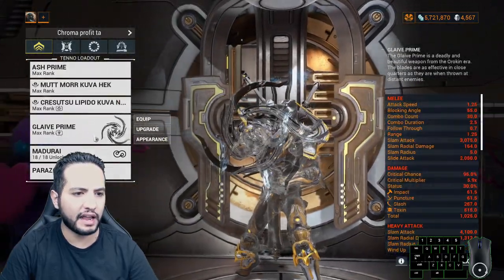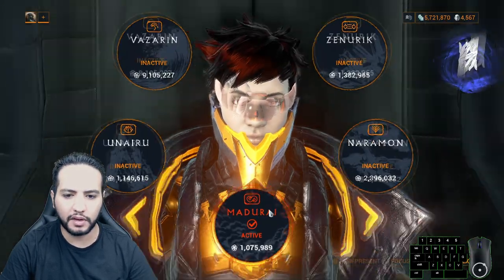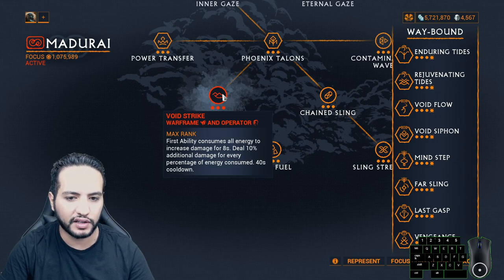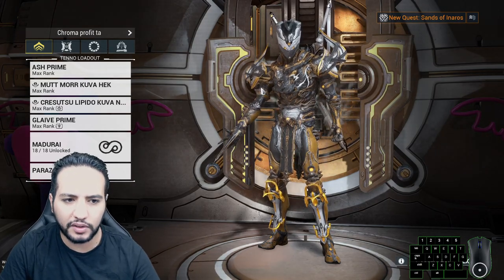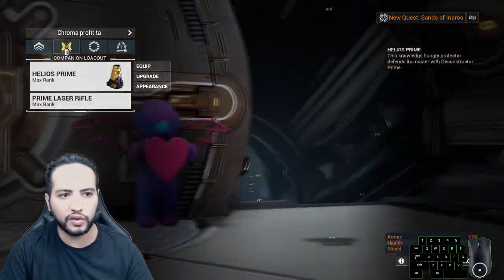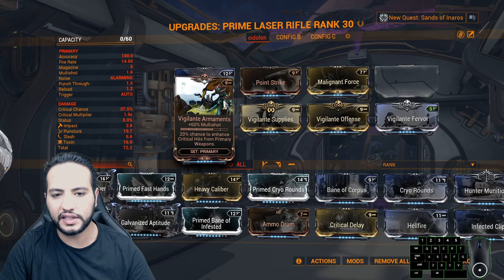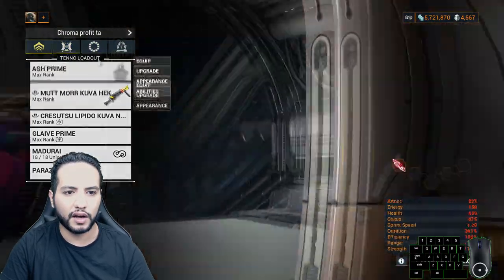We're using Glaive Prime — here's the build. We're using Madurai focus school for one reason: Void Strike. Void Strike consumes all energy to increase damage for 8 seconds, dealing 10% additional damage per 100 energy consumed — so you can get 1000% extra damage. Madurai is the way to go. You can play without it, but we want to one-shot, so we don't risk it. We're also using Helios Prime for the Vigilante set: Vigilante Armaments, Vigilante Supplies, Vigilante Offense, Vigilante Fervor — giving 20% chance to enhance critical hits from primary weapons. That's what you want.